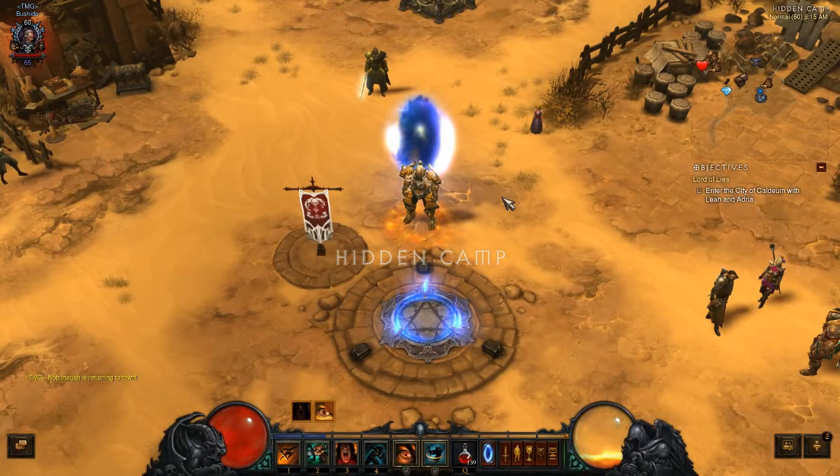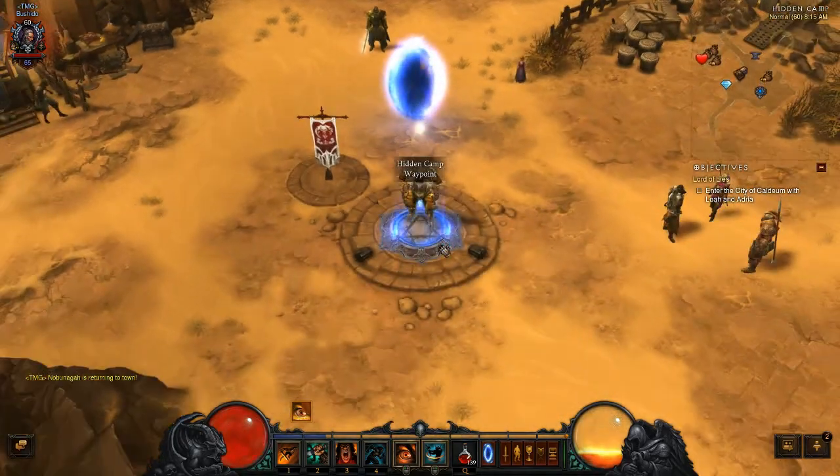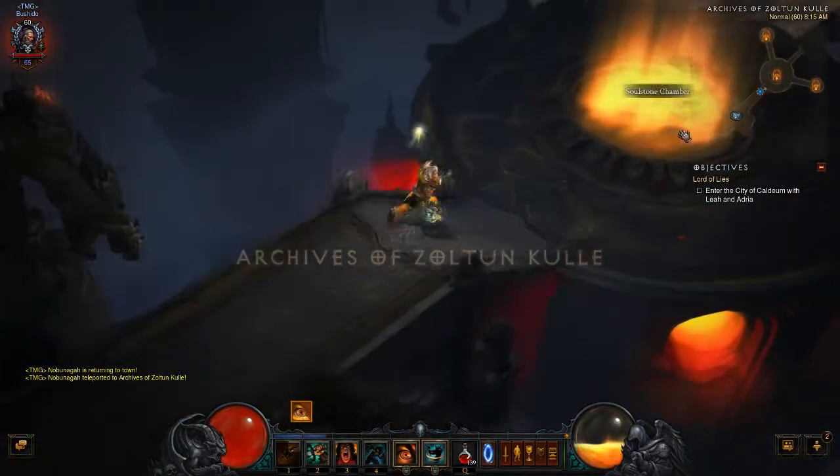Hey guys, this is Yamath here. I'm going to show you a quick run — not really a quick run, but it's a run that I usually do. So if you want the short version of my run, go to the Archives of Zoltan Kuhl, and then go to the left and right portion of the Archives.